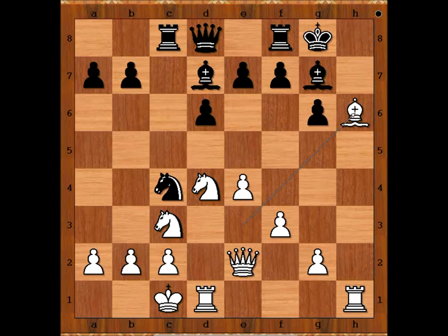This is actually the critical position of the game. Black to move — what would you do if you had the black pieces? Zelensky sacrificed the knight on b2, but there was a better move. The better move is queen to b6, threatening checkmate. And after b3, queen to a5, pawn takes knight, queen takes on c3 — and black is doing very well.